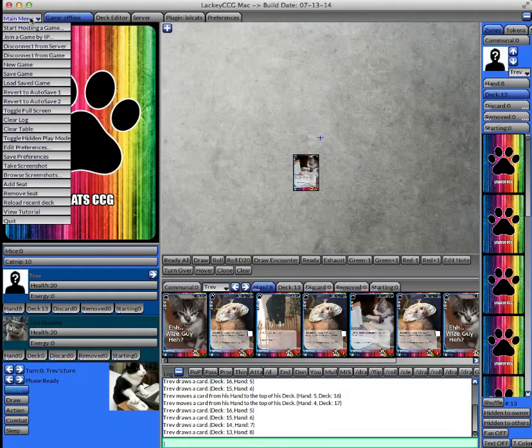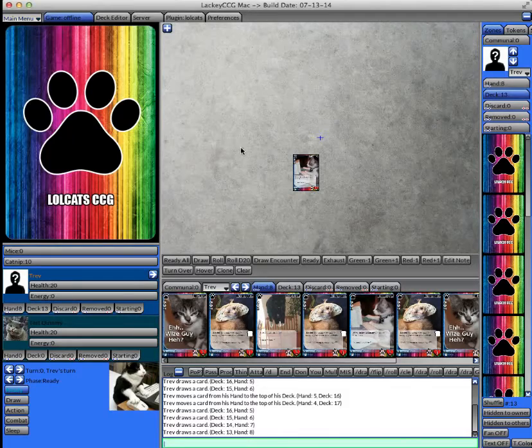The main menu has a bunch of different options, like making a new game, loading a saved game, saving a game, and loading an auto-saved game. Between each phase of the turn and each turn, Lackey automatically saves the game and you can revert to that. You can toggle full screen, clear the log through the table, toggle hidden mode where everything you do is hidden from all players, take a screenshot or browse your screenshots, add a seat, remove a seat, and there's a bunch of different other options.